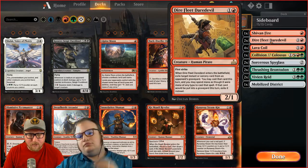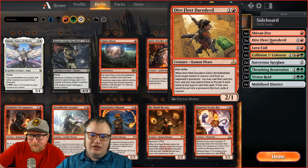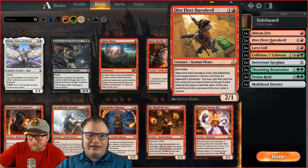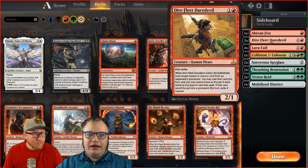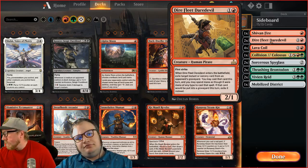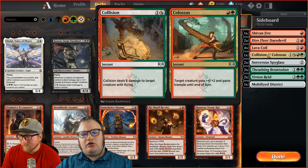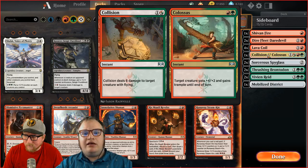We have Dire Fleet Daredevils, which I use against burn as well — the First Strike matters against their little dudes. Against control I like taking a Duress, Thought Erasure, or Mortify. It lets you cast things outside your color base. Then we've got Collision/Colossus, another anti-flyer card that also deals six or two. There's only one card that deals five — Fight With Fire — but it's a sorcery.